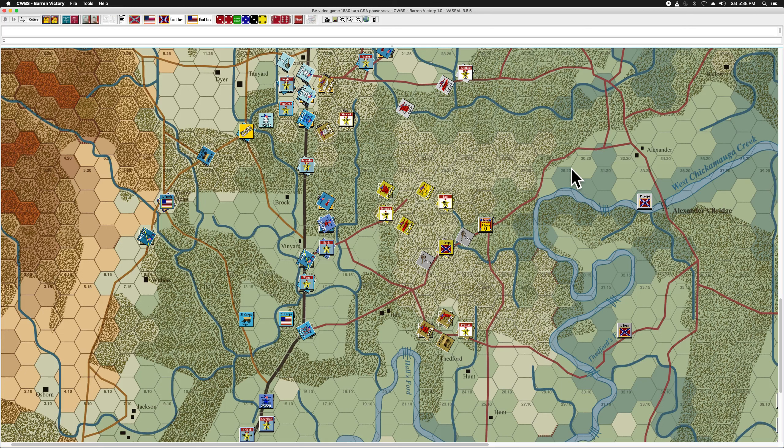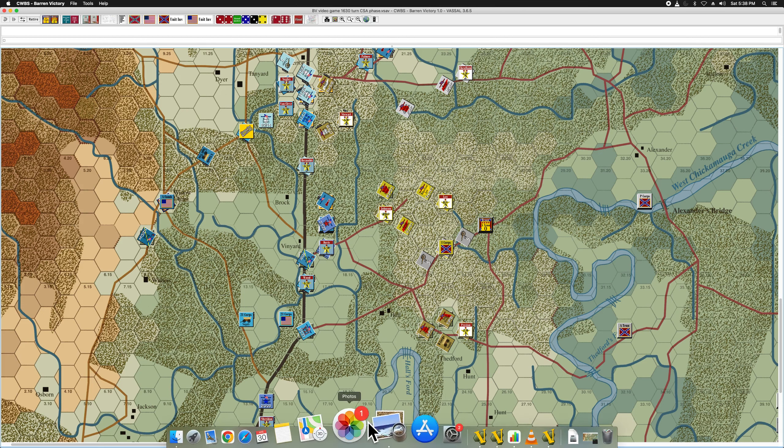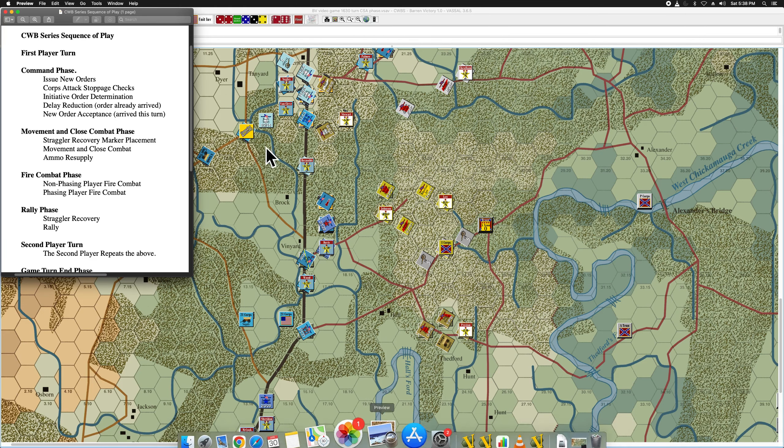Work with Baron Victory. This is the 1630 turn and the Confederate phase. Let's call up our sequence of play. Saturday night, I've got a cocktail in front of me — technically speaking, it's my second cocktail, but I'll be okay.